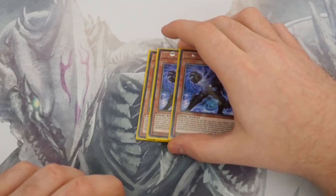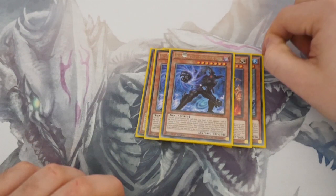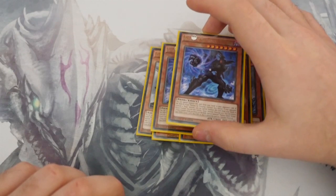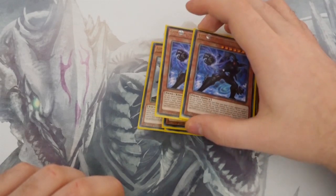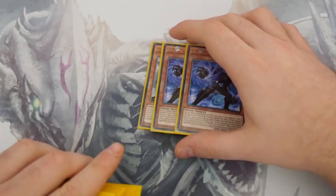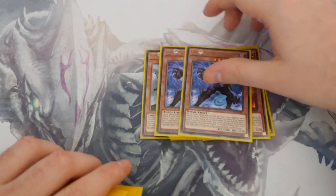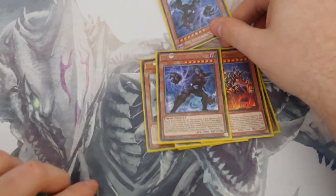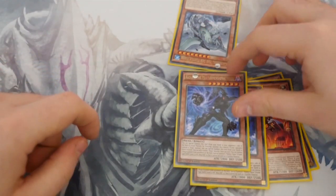Next, two copies of Raiden: 2800 attack, 2500 defense. His effect is you remove two counters from the spell card and you can special summon a token of him, which is a 2800 attack, zero defense. Straight away if you've got him, remove two tokens and you've got two 2800 beaters on the board. It doesn't matter what your opponent has on their side — even an Infinity Dragon can't negate because it's just a tribute. You tribute the Infinity Dragon, give them a Gamma Seal, and get Raiden special summoned from your hand.